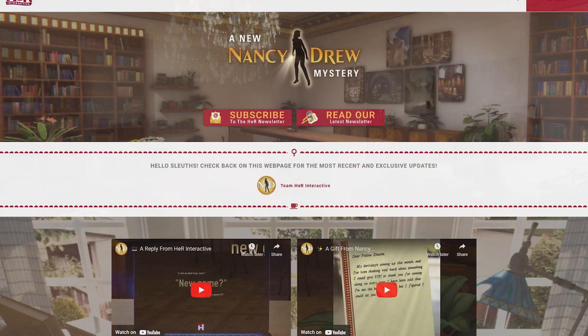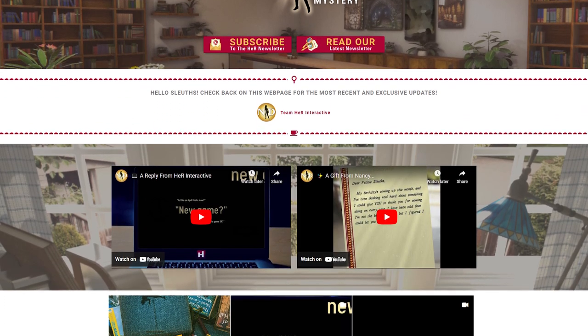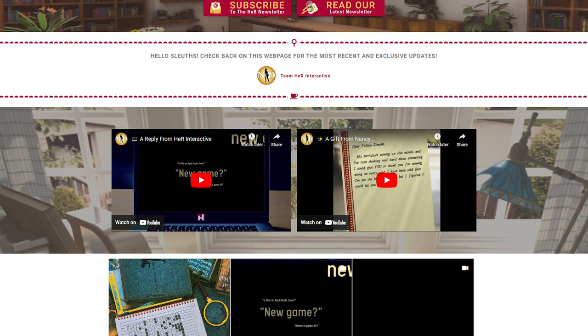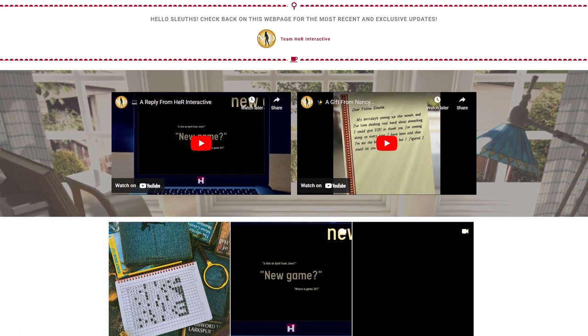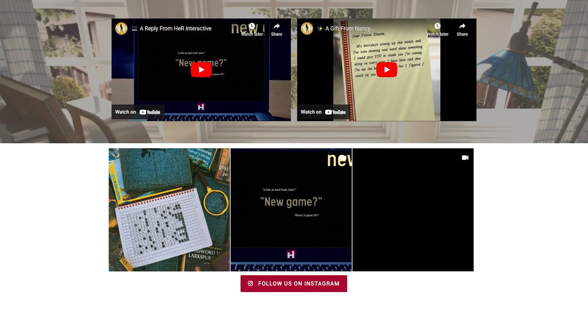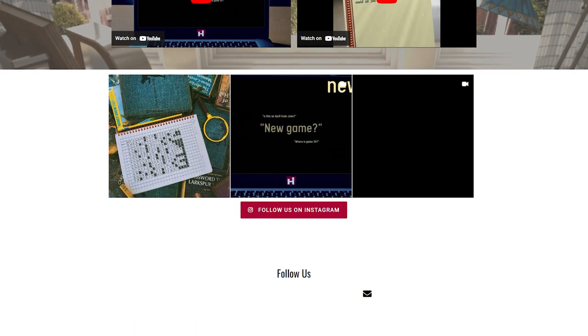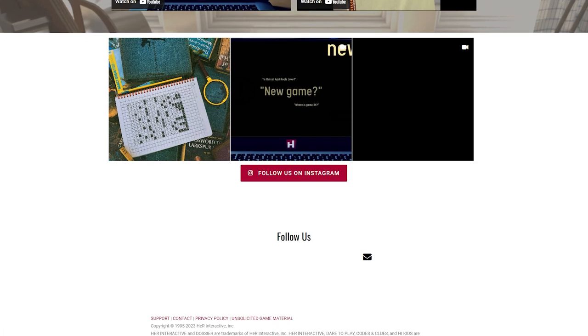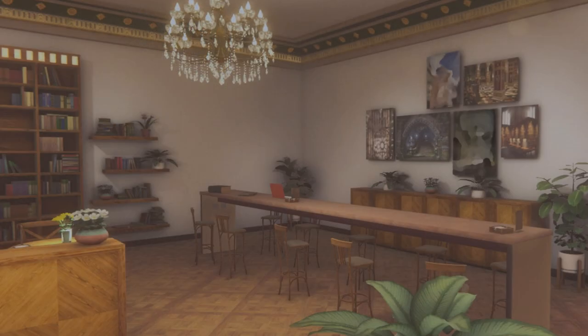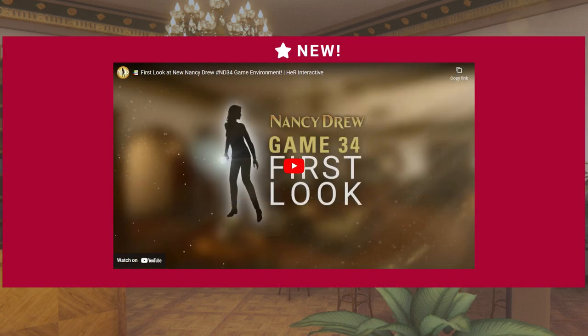When the clock struck midnight on the Pacific coast of North America on April 13th, 2023, Her Interactive released an update for the secret webpage that was discovered prematurely by the fans. They updated the password for the page and gave fans a hint which allowed the new password to be discovered in about half an hour. It would have been sooner if there weren't so many people on the website at once causing crash after crash. On the updated website, fans found a brand new video which highlighted the environment featured on the header of this secret page.